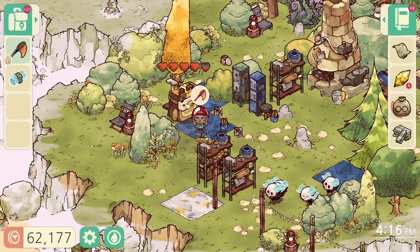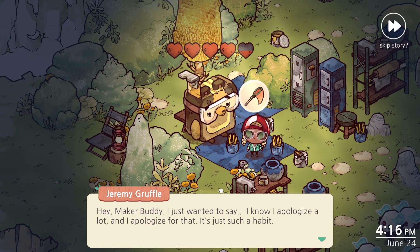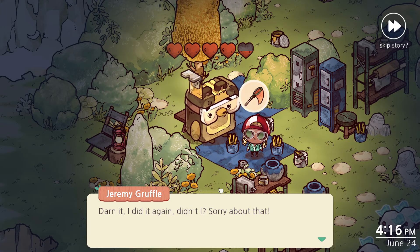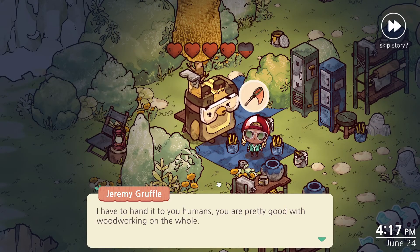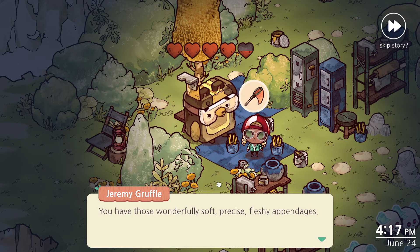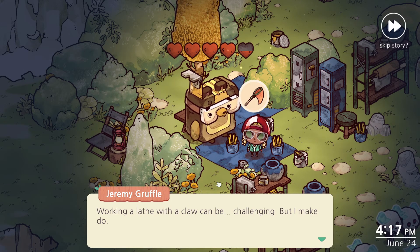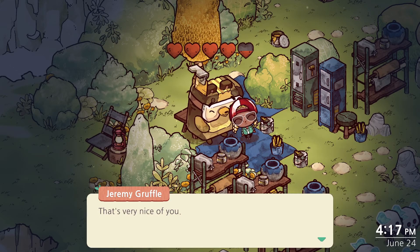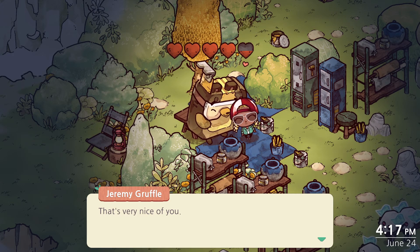I want to craft something. Hey, Megabody. I just wanted to say, I know I apologize a lot and I apologize for that — it's just such a habit. Oh you're so cute. I have to hand it to you, humans — you are pretty good with woodworking on the whole. You have those wonderfully soft, precise, fleshy appendages. Working a lathe with a claw can be challenging, but I make do. We're gonna give you a hug as well — that's very nice of you. Look at that, so cute. I love this feature.